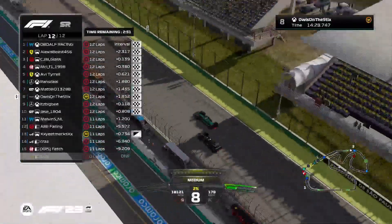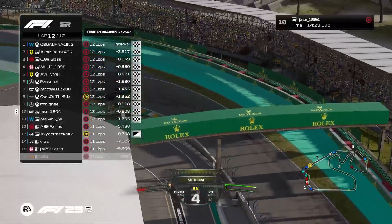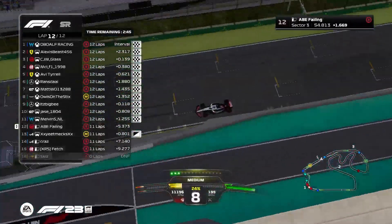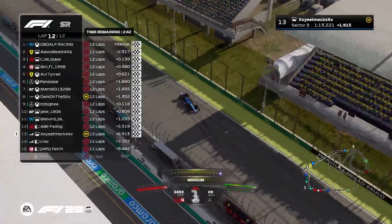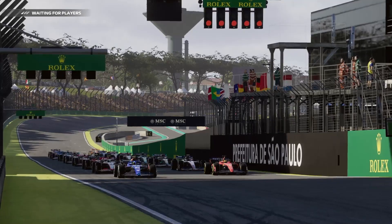Ransdale P6. Matt P7. Als just about edges Bigby to the line for P8. JSP P10. Melvin P11. Failing claims P12. Yeet having a bit of a slide over the line in P14. That concludes the sprint at Interlagos.